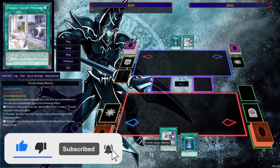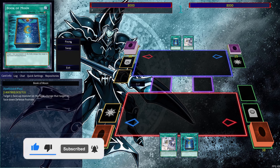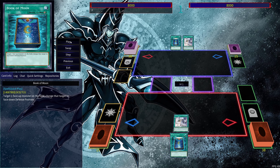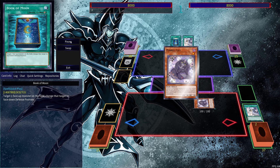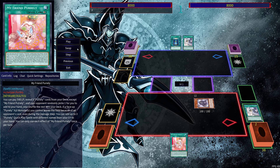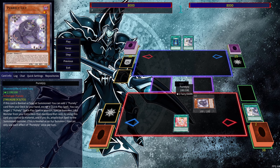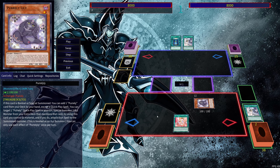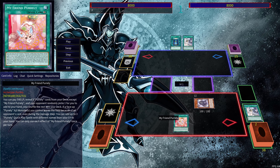We're going to get started here using Pearly Sleepy Memory and a card to discard. So we're going to activate the Sleepy Memory, discard the Book of Moon, and activate the effect of Pearly Lily that lets us search out a Pearly card except for the Quick Play spell. So we're going to be adding ourselves My Friendly Pearly. This combo really works if you're able to get the other copy of Sleepy Memory, because you do have to choose three, and there is a chance that it won't be it.